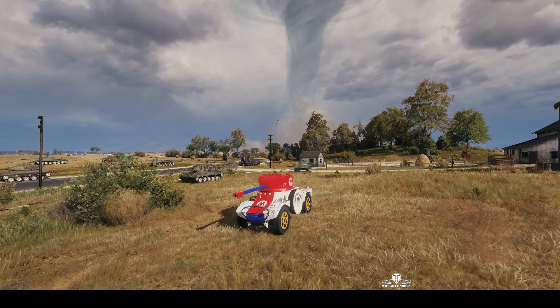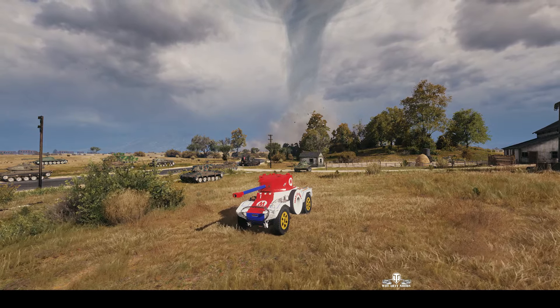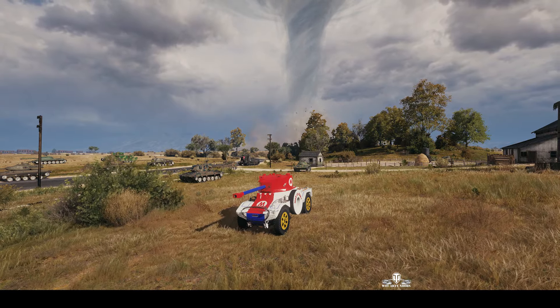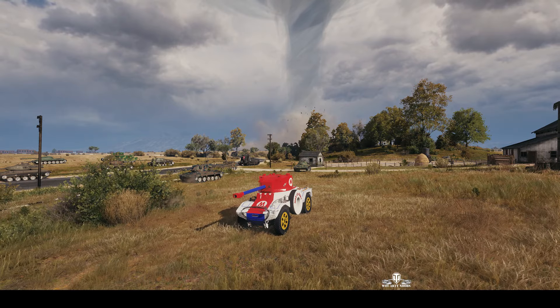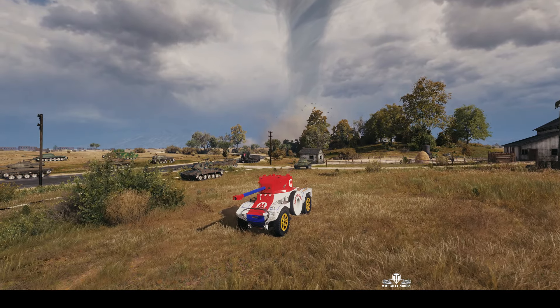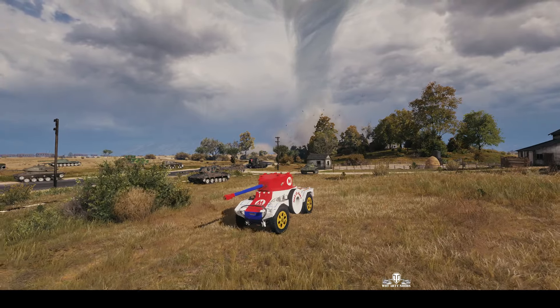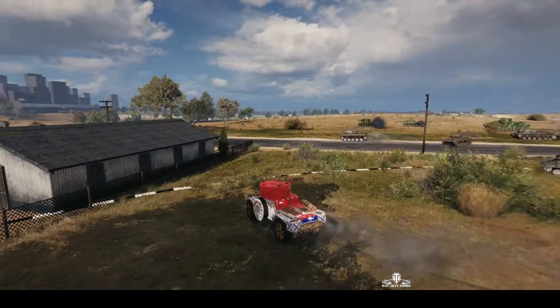Welcome back to WhatRT Noobs with General Disturbance. This is an AMD 178B. It's a tier 6 French wheeled vehicle, light tank, and it's located on the south-west spawn of Highway under the command of Beldelfin Filiperino. And the game's started!